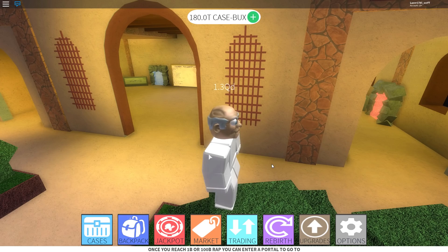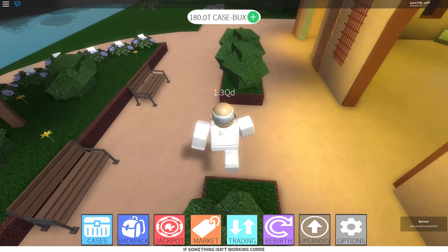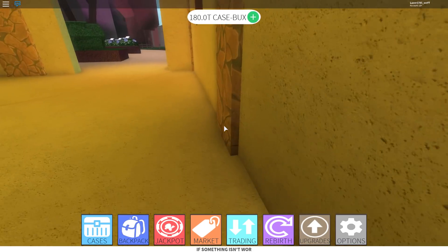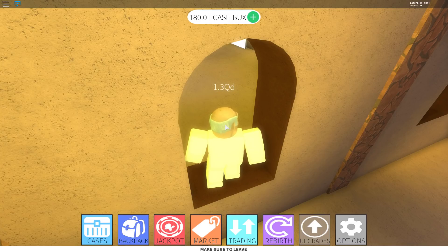How is it going friends? It is Grand Palais over here and today we are going to talk about the values of items on Case Clicker. There are hundreds of items with each their own value — average sell and buy price. It is just the average price you can buy and sell for.